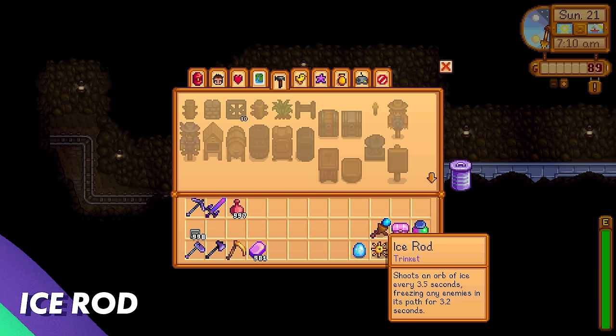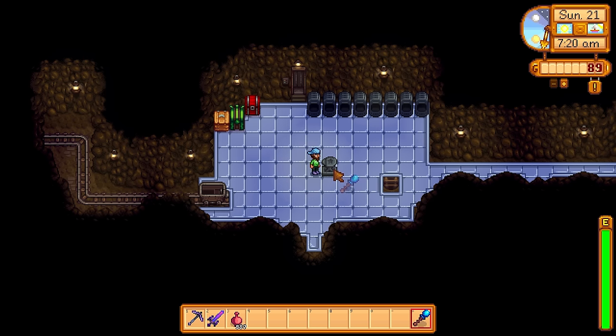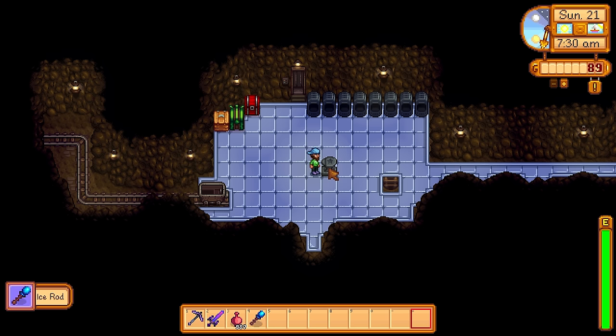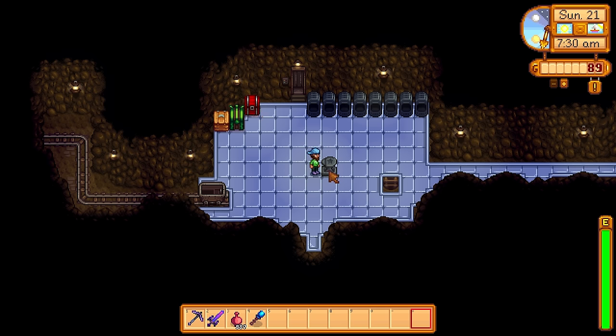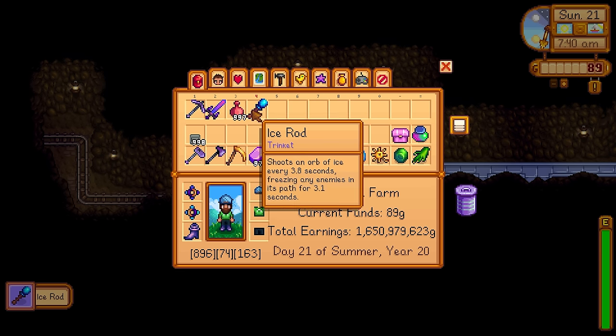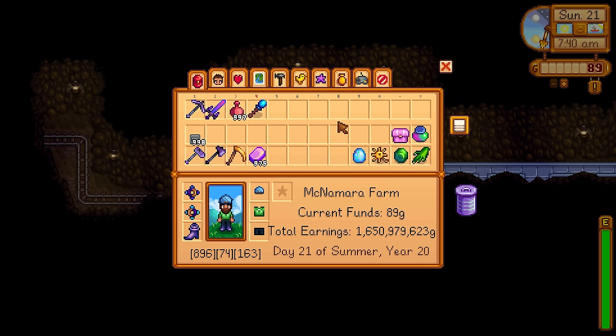Take a look at the Ice Rod — it shoots an orb of ice every 3.5 seconds, freezing any enemies for over 3 seconds. If we have 3 Iridium Bars, we can just put that Ice Rod into the anvil and it will reforge it, randomizing its stats. It now shoots an orb every 4.1 seconds and freezes the enemy every 2 seconds — so it's actually worse now. You do use up quite an amount of Iridium Bars to rework these trinkets exactly the way you want them. Bring plenty of Iridium Bars with you to the anvil if you're looking for a specific trinket setup.